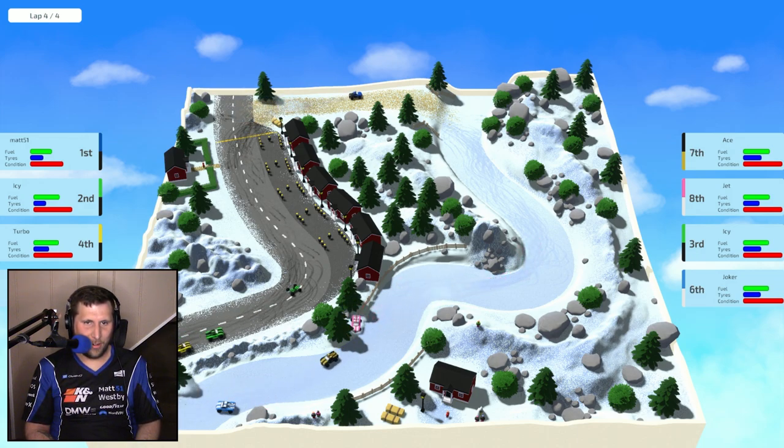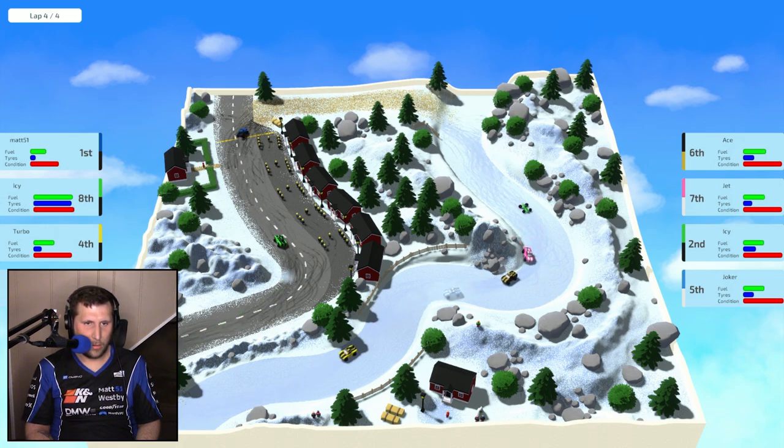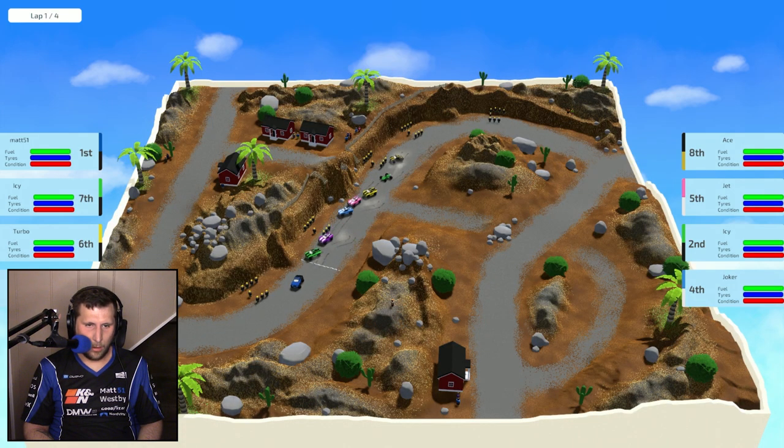Lap four of four here. Coming on down to our icy river with a sizeable lead. We've got Icy on Polaris trying to make their way up to first place, but I think we'll just drift around this corner at the last moment. We've got an accident — clipped the inside a little bit too close. Across the line: first place! Very happy about that one.